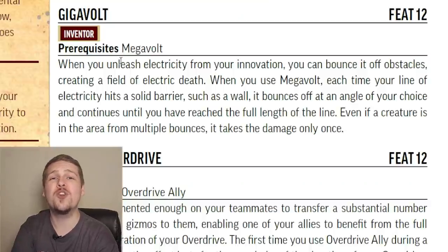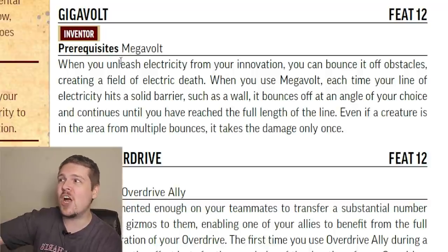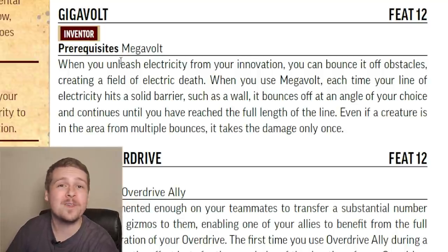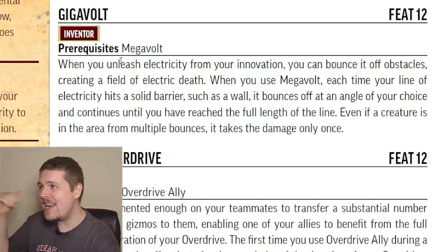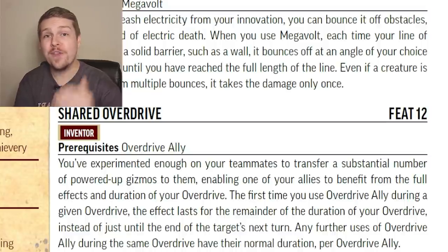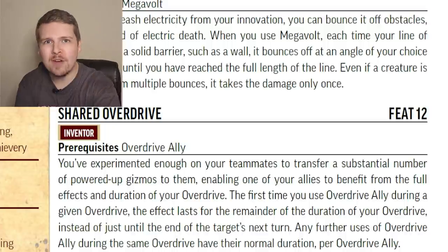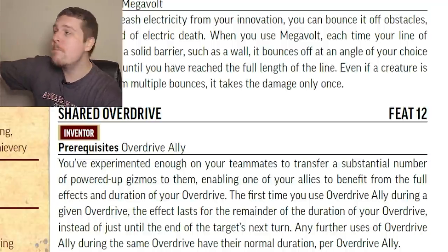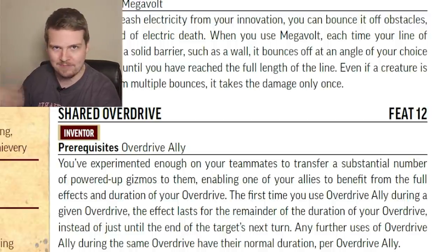Gigavolt is a direct upgrade to Megavolt: even if your Megavolt hits a wall, it still goes its full distance by bouncing off in any direction you choose. You cannot hit the same creature multiple times this way, but this lets you make really cool trick shots, banking off walls and hitting multiple targets in something like a hallway. Shared Overdrive: the first time you Overdrive an ally, they gain the bonus damage for the rest of your Overdrive, not just until the end of their next turn. You can still share Overdrive with more people, but anything past the first one goes back to the until-the-end-of-their-next-turn time limit.